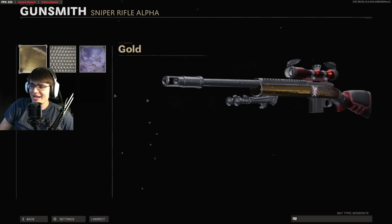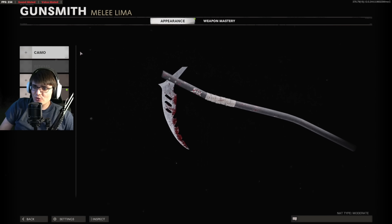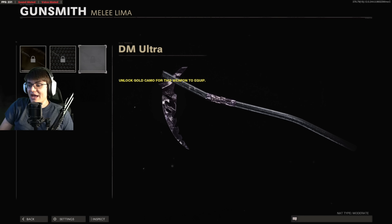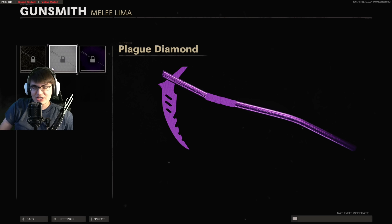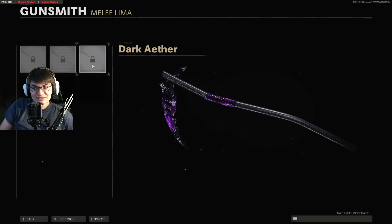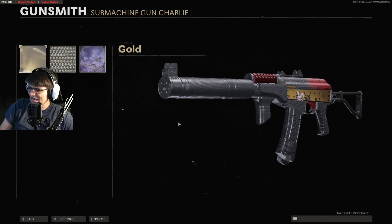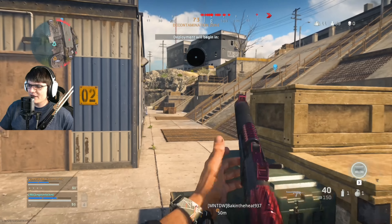Let's quickly go over how mastery camos look on these blueprints. With Gold you'll see the logo; Diamond covers up pretty much everything; DM Ultra covers up everything. Unfortunately with the scythe we can't load those in yet since it just came out. Whenever we unlock DM Ultra on the scythe we'll have a dedicated video, and at the end we'll show off all three mastery camos. Plug Diamond might be my favorite — something about Plague Diamond on the scythe just looks pretty sick. For the AK74u, camos just don't look good, but the scythe looks good with camos.